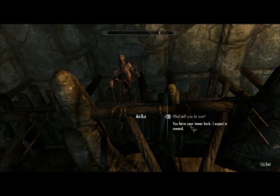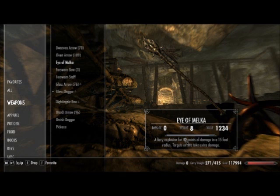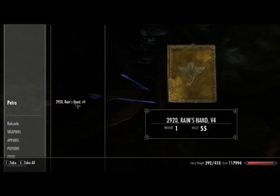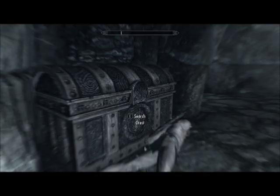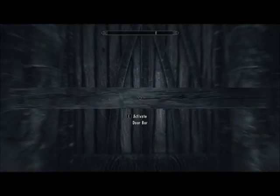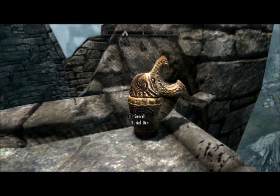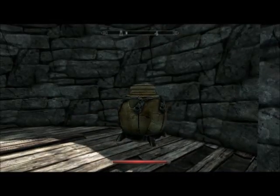If you decided to save Malka, she will provide you with your reward now, which is a staff of fireballs with approximately seven or so uses. You will also find a restoration skill book on Petra's body, and an illusion skill book on this pedestal. If you came here looking for Hurl's Deer Shield, you will find it in this chest. Before leaving, do not forget to hop down this area for some additional items.